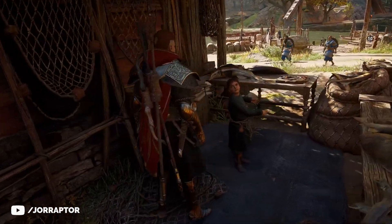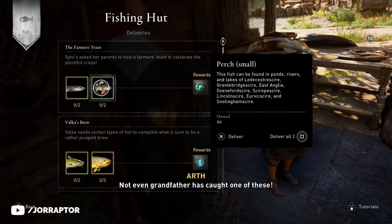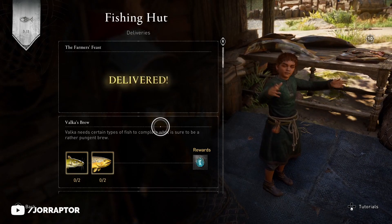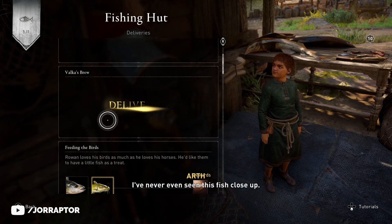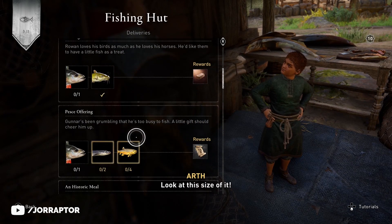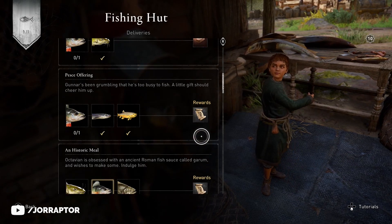A pro tip: when you go back to your settlement, also visit the fishing hut and exchange some of the fish there, because that is needed for some special rewards like runes and it gives you nice XP as well. Do that immediately after your first run — after my first run I could already deliver a ton of fish. There's a high chance that after one run you could already deliver all the possible fish.